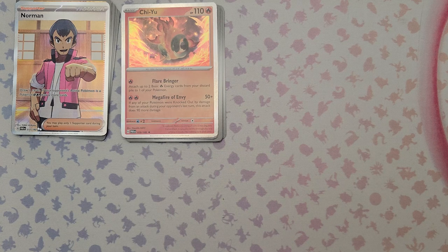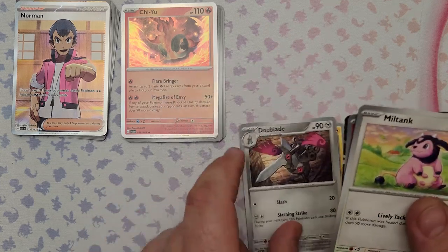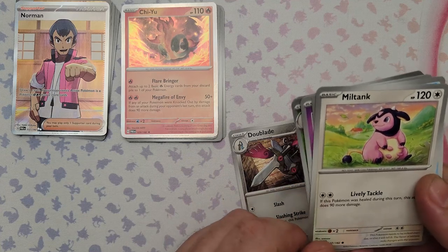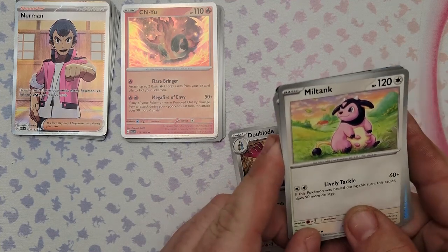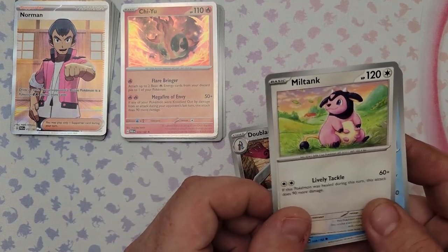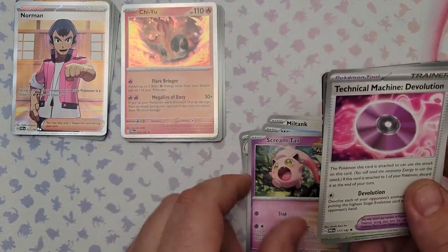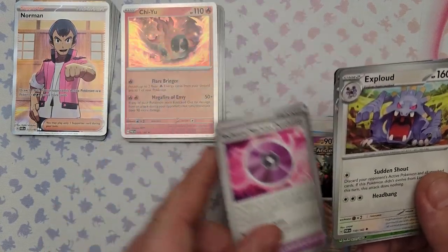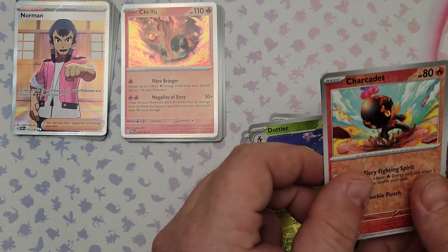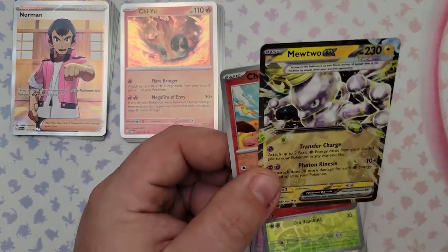Pack 21 — I'm losing track of pack numbers. Pulls: Minun, Double-Edge, Miltank — Lively Tackle does 90 more damage if this Pokemon was healed this turn for 60+90=150 total. Also Wimpod, another Scream Tail, De-evolution ATM, Exploduff, reversal Dotler, Trubbish, Charcadet, and the rare is Mewtwo EX — a Tera Electric type. That is very nice!